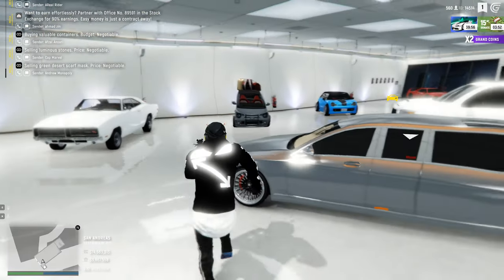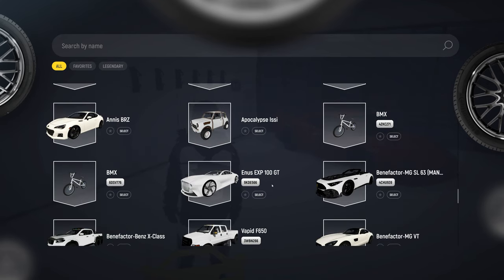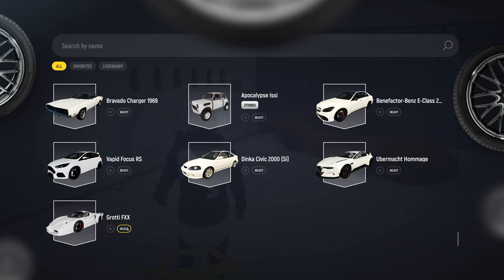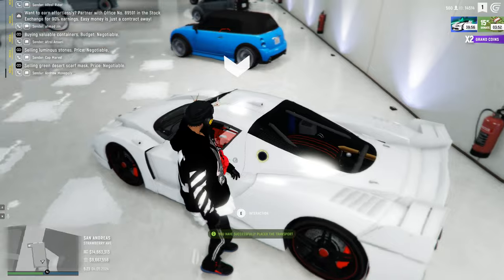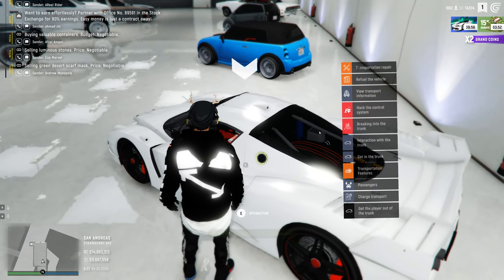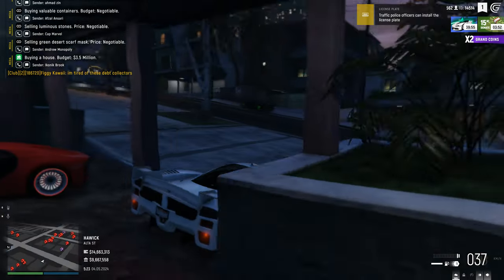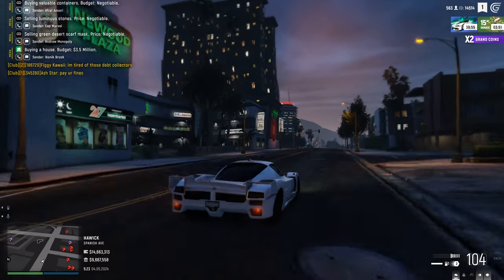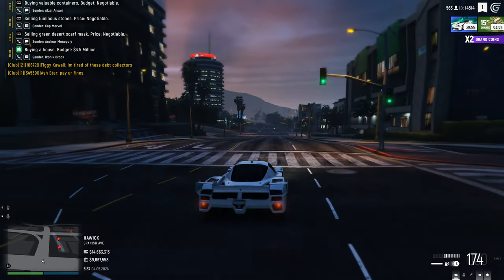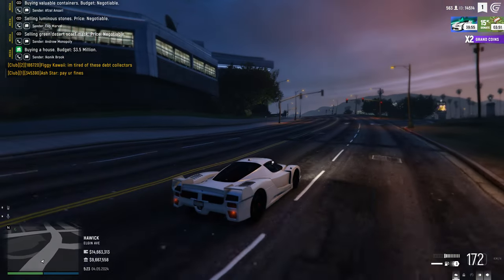Oh my gosh. But what did we get? I am very curious. I have a feeling it's the FXX. If it's the Enzo, that is going to be sick. Yeah, it's the FXX. I will take this though. This is a very nice Ferrari with a state value of $7 million - that's pretty damn expensive. I feel like that's one of the most expensive cars from this container. Kind of wish I didn't sell my other FXXK to be honest - I had one of those and sold it to the state because it was worth like 20 million or something. But this is still a beauty.